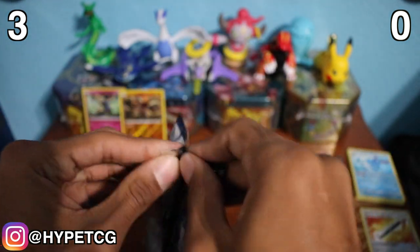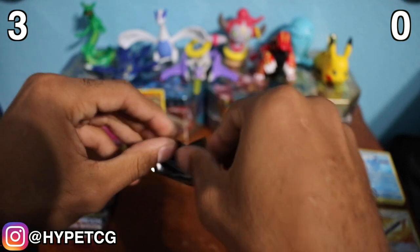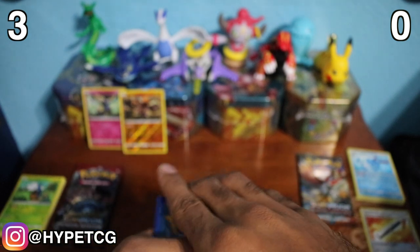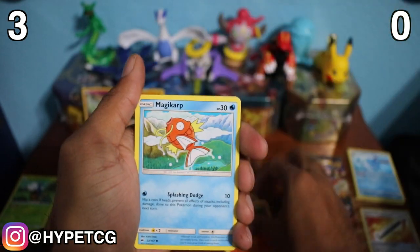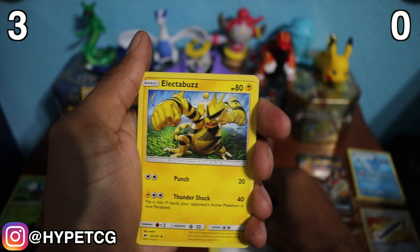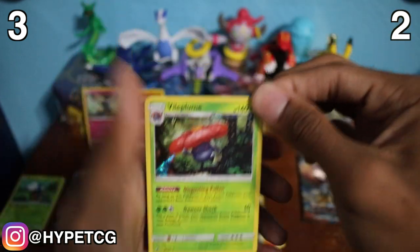Getting into the next Burning Shadows pack — we have a Ho-Oh pack, and they're going to be hard to open again. Here we go — a white code card, there's a code for you guys. We have a Panpour, a Cutiefly, a Pansear, a Magikarp, an Alolan Rattata, a Fire Energy, a Rotom Dex, a Super Scoop Up, Electabuzz, a reverse holo Marowak which doesn't give any points, and a holographic Vileplume. Two points for Burning Shadows — it's now three to two.